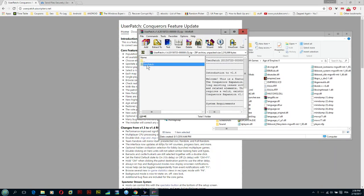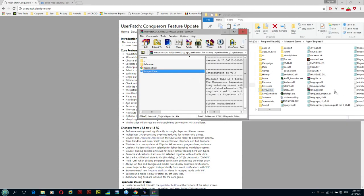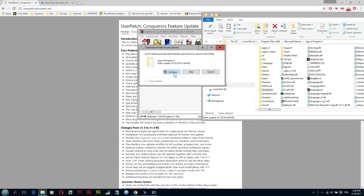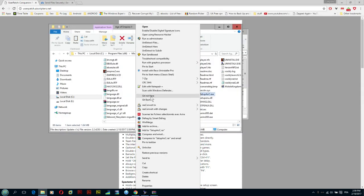After downloading the User Patch, open it — it's an archive file. You'll see a file called 'setup_aoc.exe.' Drag it into the same root path where Age of Empires classic version is installed. I already have it so I'll just replace it — that's fine.